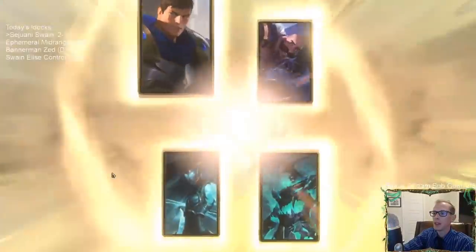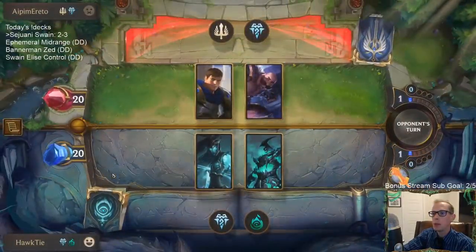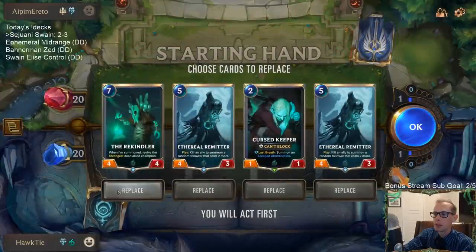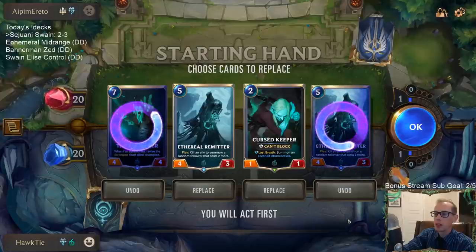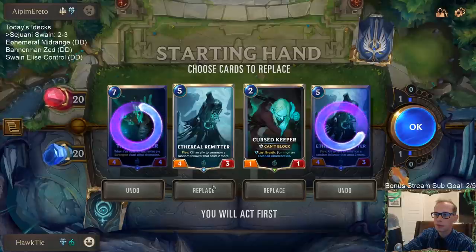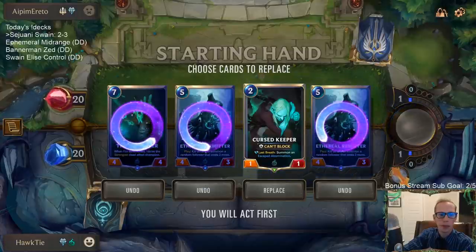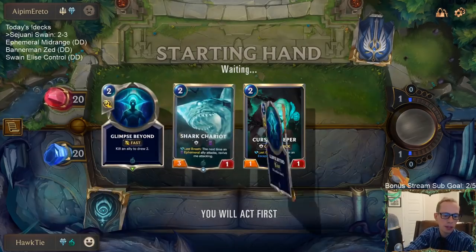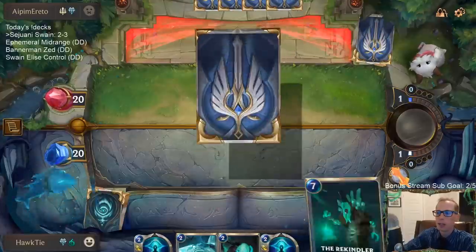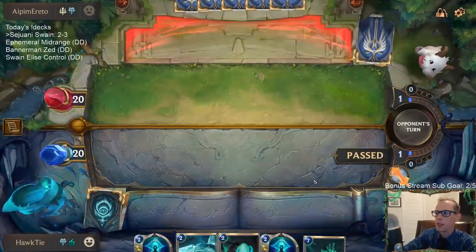Looks like we're facing Braum and Garen - maybe a poro deck. We'll mulligan - one Rekindler and one Remitter are gone. We'll get rid of the other Remitter for now. If you want to see all the deck lists, you can click on there and that'll get you everything.